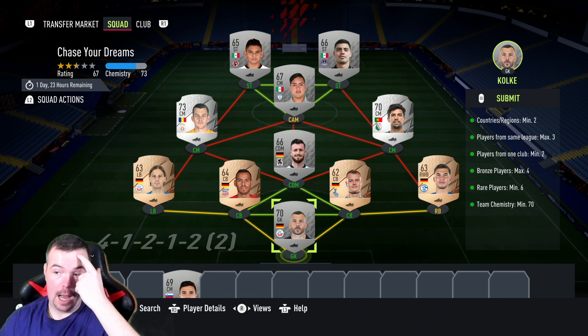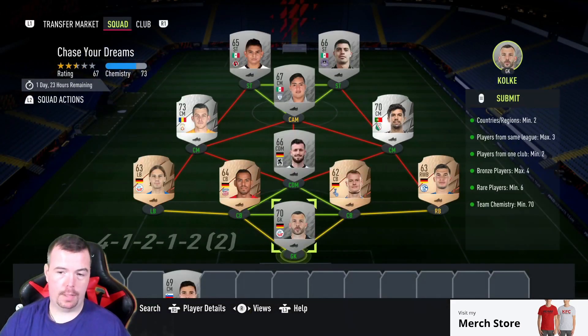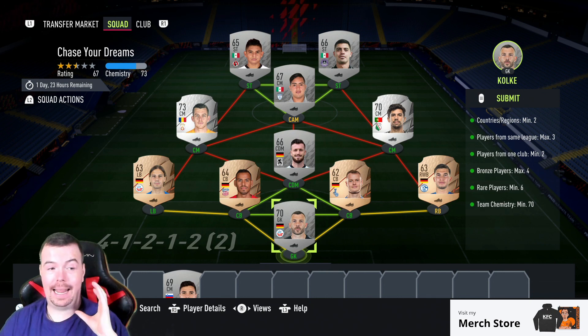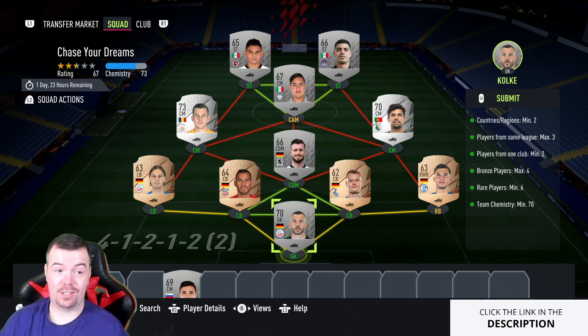Three from German league two, two players from one club minimum. I've got two players from Rostock from German league two. Again, you can get loads of bronze and silver players from the same teams — easy. Do not pay an arm and a leg, otherwise it's just a waste, because this SBC is only a 5k pack.